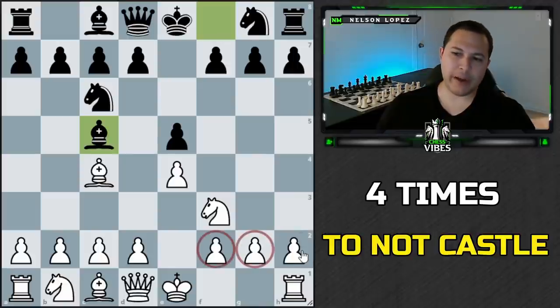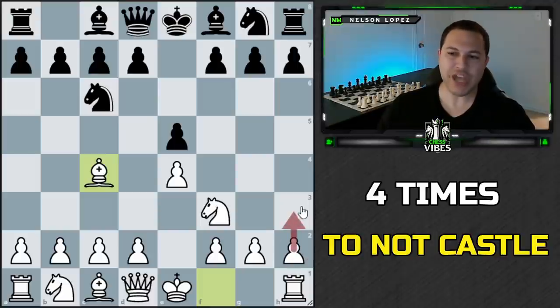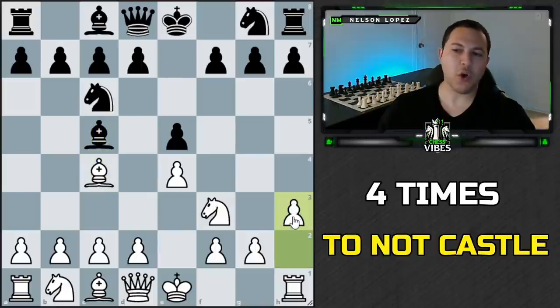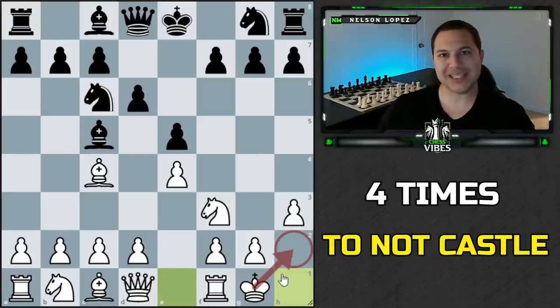g3 is just one example. f3 is also often bad because it opens up this diagonal and your king can be attacked, and there are weaknesses on those squares. Even h3 can sometimes be bad, although h3 is probably the one pawn move that's usually okay, because these squares are still covered. Towards the end of the game, if you're worried about back rank mate, h3 is a good move anyway because it gives your king some breathing room and a space to escape to. So if you do want to castle and the h-pawn is moved up one square, that's probably okay most of the time.